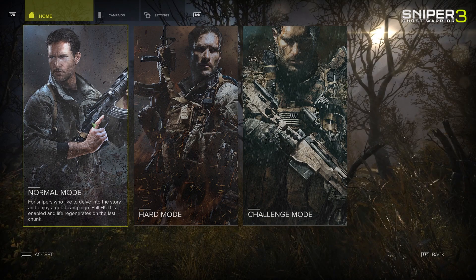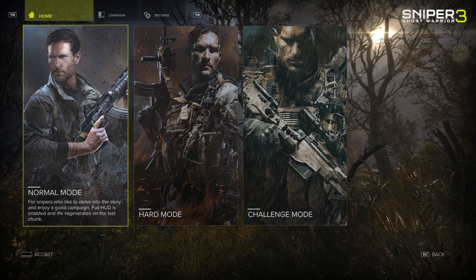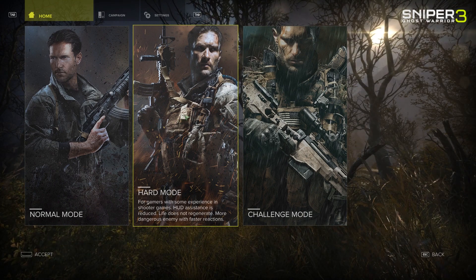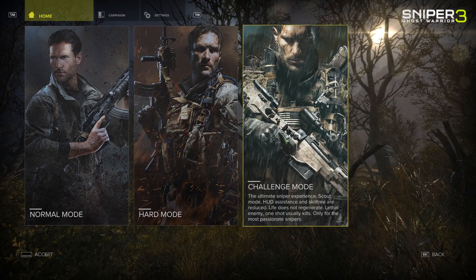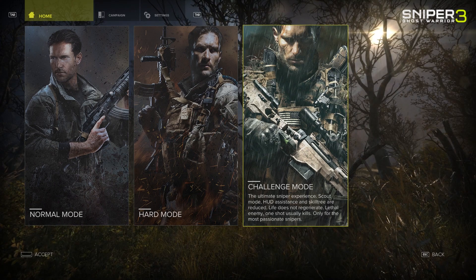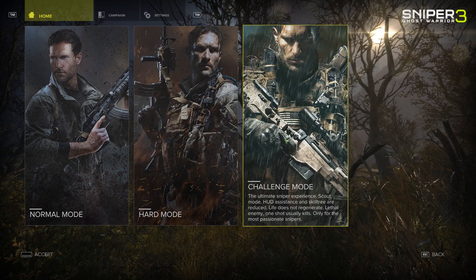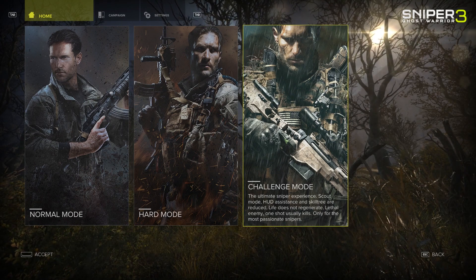Let's start with a new game — definitely not challenge mode. Normal mode is for snipers who like to delve into a story and enjoy a good campaign; full HUD is enabled and life regenerates on the last chunk. Hard mode is for gamers with some experience in shooter games; HUD assistance is reduced, life does not regenerate, and enemies are more dangerous with faster reactions. Challenge mode is the ultimate sniper experience: scout mode, hard assistance, and skill tree are reduced, life does not regenerate, and one shot usually kills — only for the most passionate snipers.